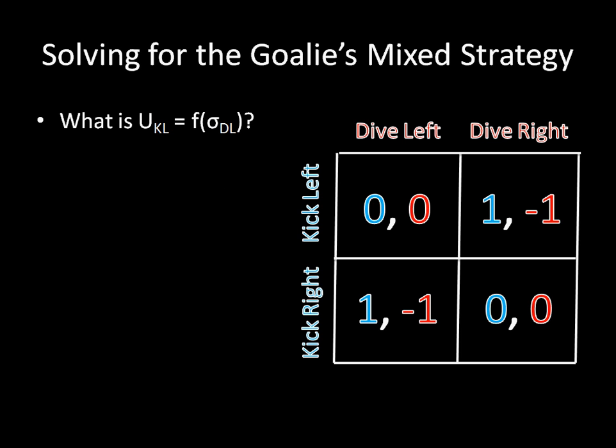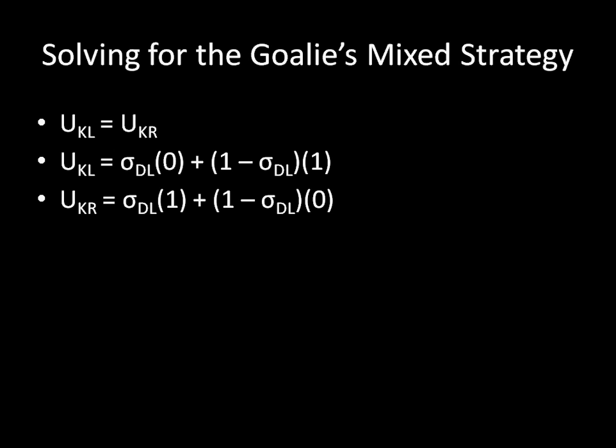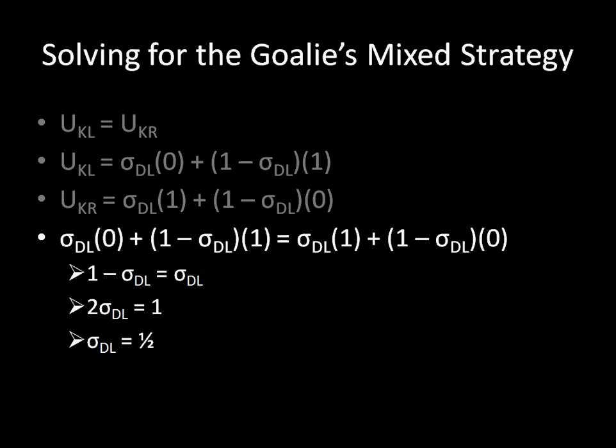We set these two equations equal to each other and solve for sigma, and if you follow the math, you wind up with the kicker kicking left and right each with probability 1/2. Now we have to solve for the goalie's mixed strategy. Some percentage of the time the kicker will get 0, and the rest of the time he gets 1. We do the same thing for the utility of kicking right — some percentage of the time the kicker gets 1, the rest of the time he gets 0. We now have our two necessary equations, so all we do is put them together, and if you work it out, sigma equals 1/2. So the kicker, like the goalie, will be diving left and right each with probability 1/2.